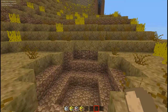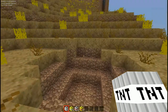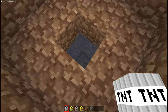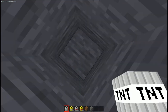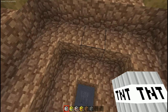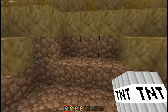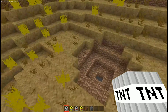They destroy all the nodes in the radius around them; they don't drop any of the nodes or anything like that. That's the blast radius of the small TNT. When you do it underground you can really see the blast radius. It's pretty much like a cubish sphere shape, but it's not that big — only a few nodes in diameter.